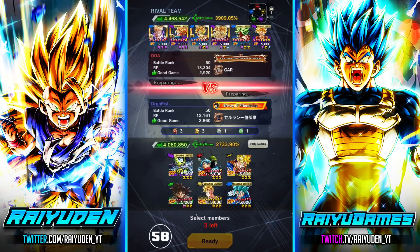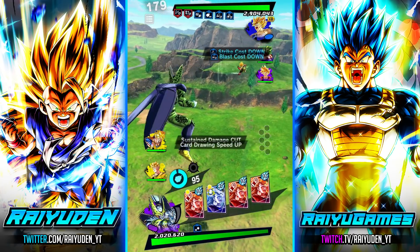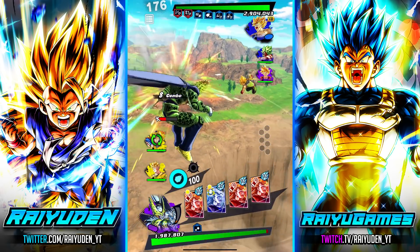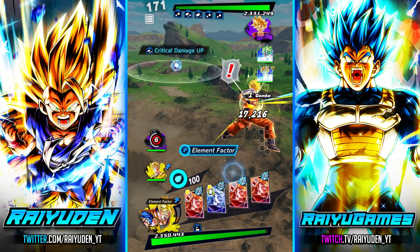Nice blue, blue, purple team. This may be one of those instances where I drop Trunks and Mai and bring out somebody like the LF Future Gohan — so we'll do that instead. Makes more sense. This is going to be one of those 'don't make a mistake or you lose' matches.